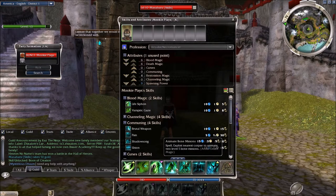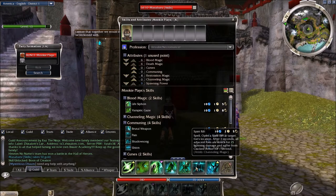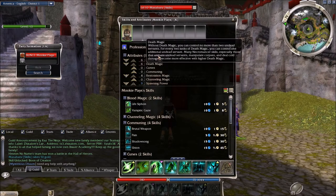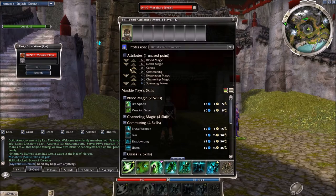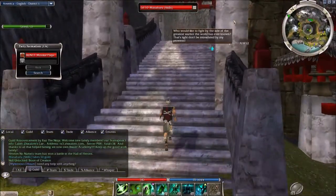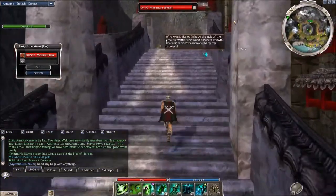I've got the two Animate skills: Animate Bone Minions and Animate Bone Fiend, just for some spawning. Then I've got Spirit Rift, and Boon of Creation — whenever you create a creature you gain 32 health and 4 energy. I've kept the Resurrection Signet at the end just in case, and I've also retweaked my attributes. Let me know what you think of my new build in the comments below — I'm sure people will have some issues with it, but that's what I'm going with for now.